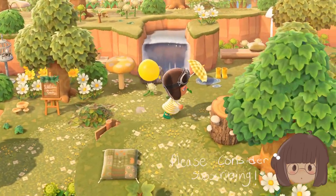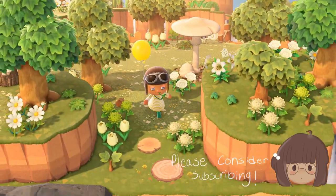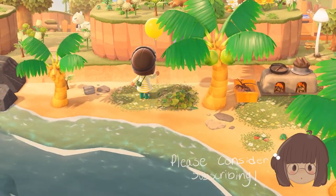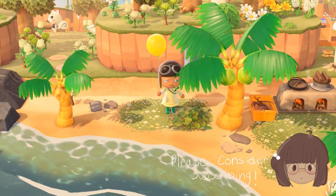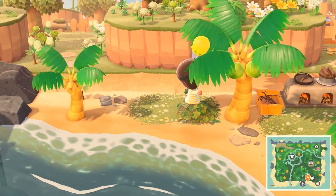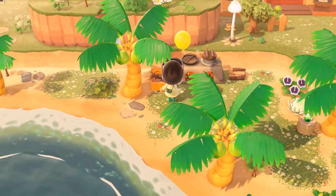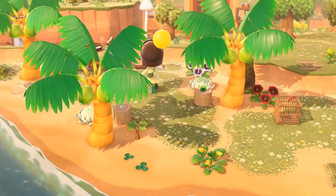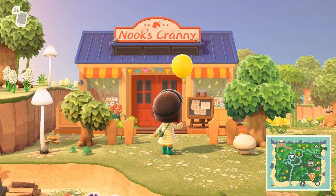We'll go ahead and keep on walking — this mushroom — and then we'll go down to the beach. They decided to put the grass they used for the regular parts of the island, the green path, on the beach too, so it transforms the beach as well. We do have Nook's Cranny right there, and again, very simple and natural.